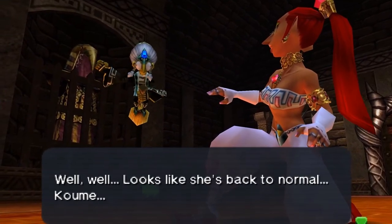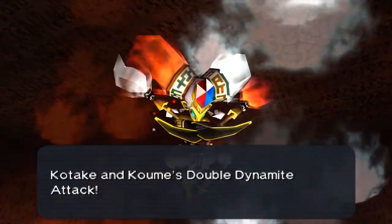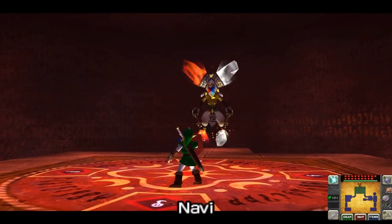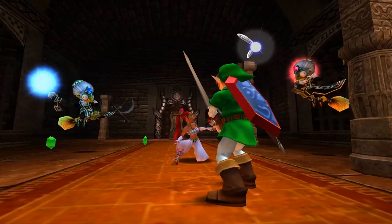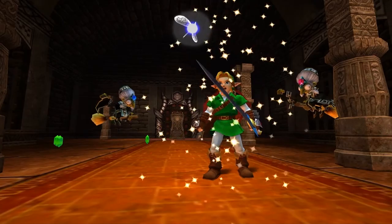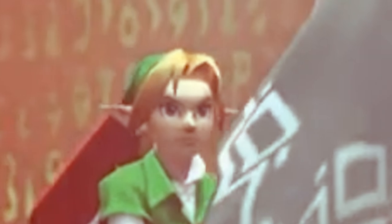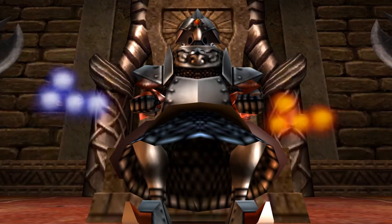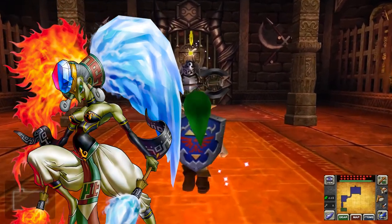The witches behind her brainwashing, and most likely behind the haunting of the Spirit Temple in general, are the twin sisters Kotake and Koume, or together as Twinrova. These crazy 400-year-old sisters are revealed by Navi to be Ganondorf's surrogate mothers, which explains their evil nature and devotion to Ganondorf's reign. They directly admit to Nabooru's brainwashing and even threaten to repeat the process. Put a pin in Twinrova's connection to the Iron Knuckles — I'll get back to that in just a bit.